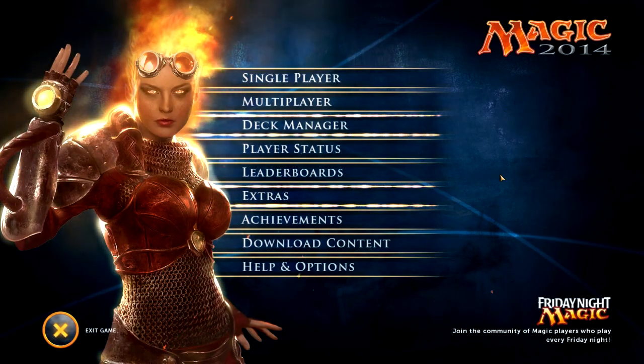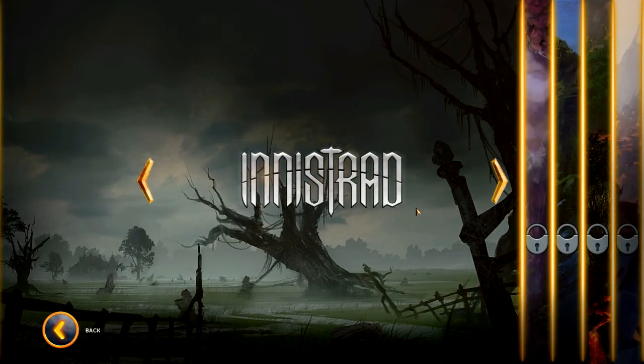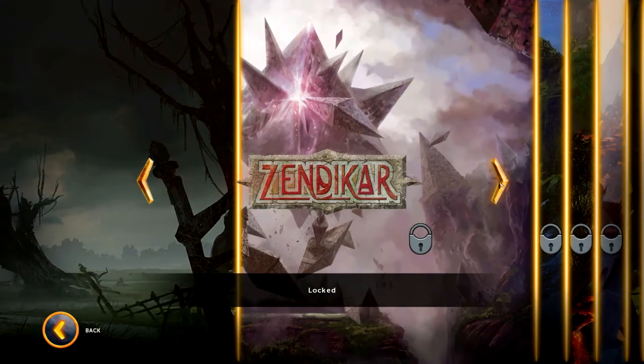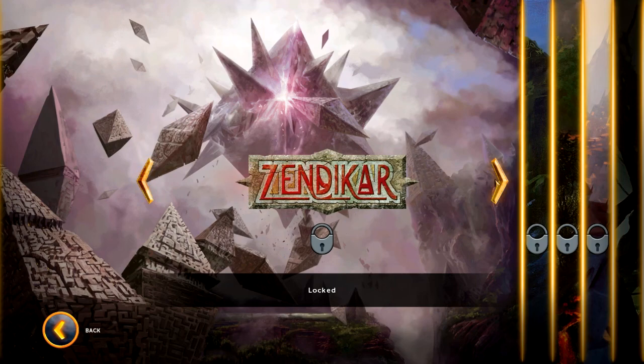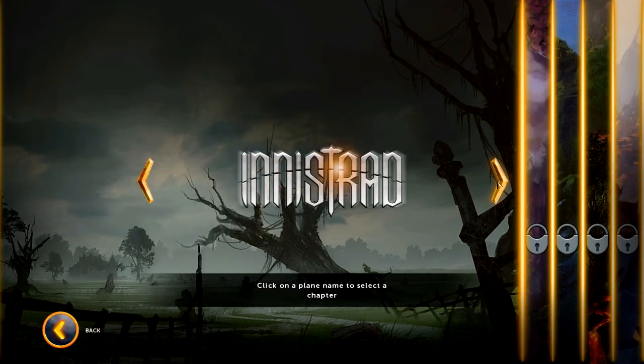Welcome back to some more Magic 2014. We're kicking back the single-player campaign and starting off in Innistrad. The names of these chapters are planes of existence, each with different properties and a lot of lore. If you're interested I can talk about it in a future episode, but for now: we're planeswalkers chasing someone who did Chandra wrong, and we're trying to collect five items.